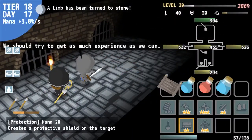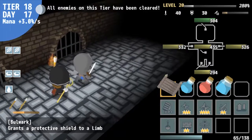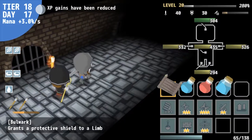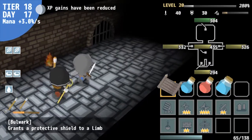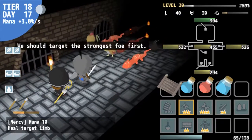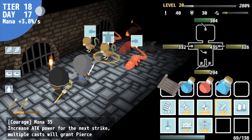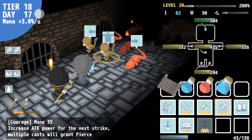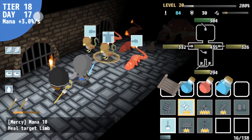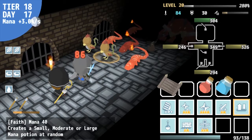Each tier has one torch and one red orb, but other items can also be found. These include potions to replenish health or mana, buffs to permanently increase attack or defense, or various materials that can be used to craft these consumables. As torches play such a central role in the game, any item or material can be sacrificed to extend their duration, although in practice this isn't really worth it, as even the uber items extend torch duration by what appears to be nanoseconds.